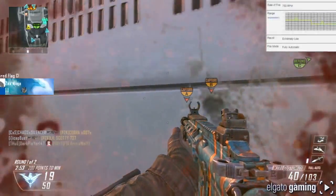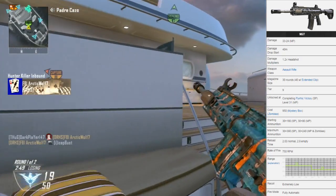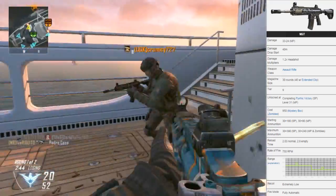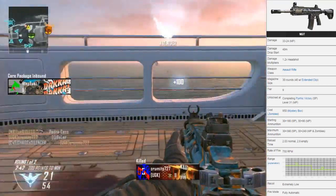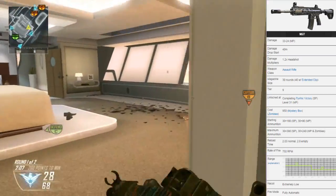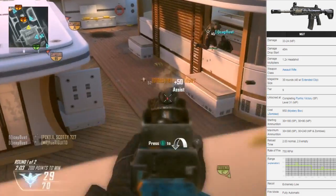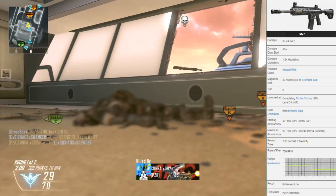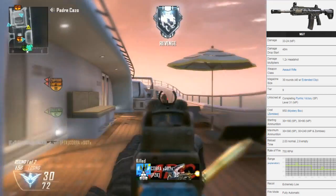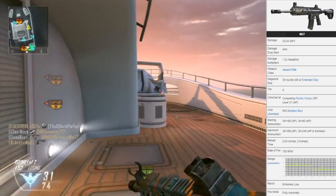I'm trying to make a few upgrades to the Guns of CoD and Maps of CoD series, give you guys a few more visuals. On the screen you can see some stats with the M27: the damage is 33 to 24 in multiplayer, damage drop starts at 40 meters, damage multiplier is 1.2 headshot. It's an assault rifle with 30 rounds, 40 with extended clip, which is what I'm rocking in this gameplay. We were down, got even more down, I tried to bring us back but we got booted out of it.